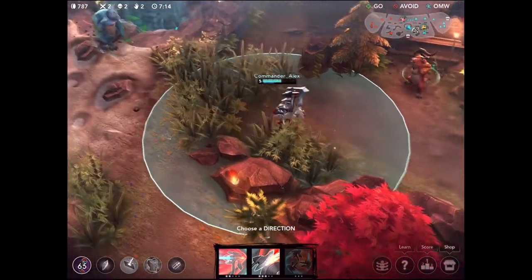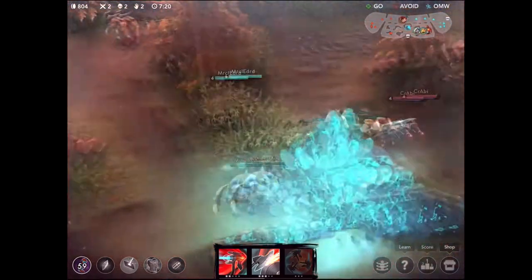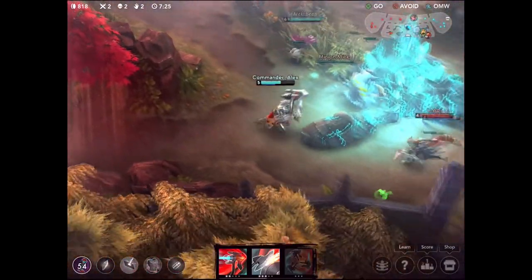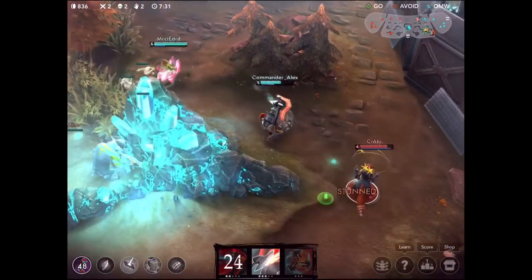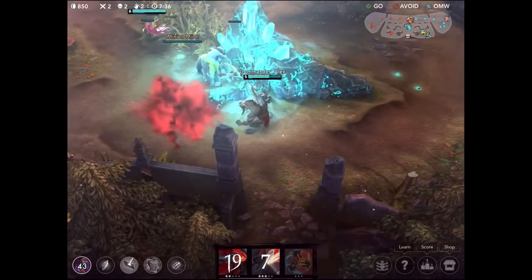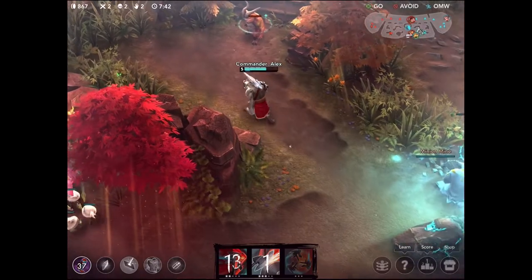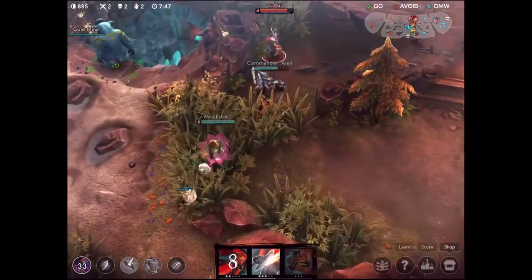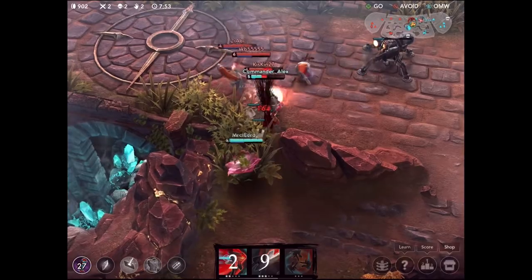Heading back into the jungle, Taka is right here. I thought I was just about to get destroyed but Taka just decided to disappear, so I'm going to sit in this bush until I see him pop up on the mini map. Me and Petal are actually trying to trap him around this rock, but Petal didn't have a lot of communication with me on this one and ran the wrong way. But we chased him away from the minion mine, which is all we were really trying to do.